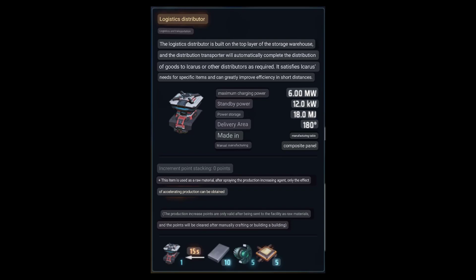To unpack that, we'll start with proliferation. Initially I thought where it says 'increment point stacking zero points,' this might have had to do with logistics cargo stacking, but that didn't make a whole lot of sense. After a little bit of toying around, I realized that this is the current proliferation level for the item — like how much it's been sprayed — and that you don't see that in a replicator; you only see it if the item is on a belt.